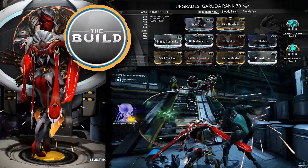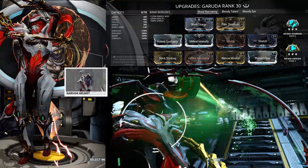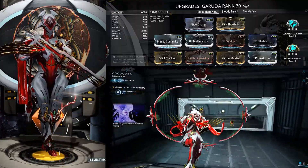Starting from the top left to right, we have Still Charge, Pain Threshold, Prime Continuity, Umbra Intensify, Vitality, Stretch, Quick Thinking, Hunter Adrenaline, Narrow Minded at 12, and Prime Flow.